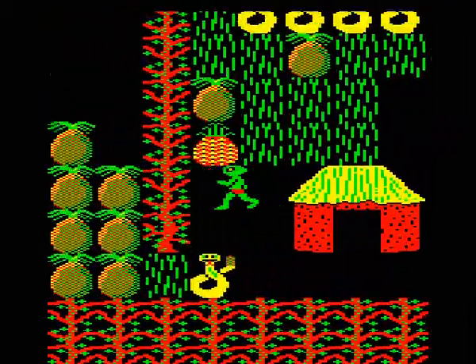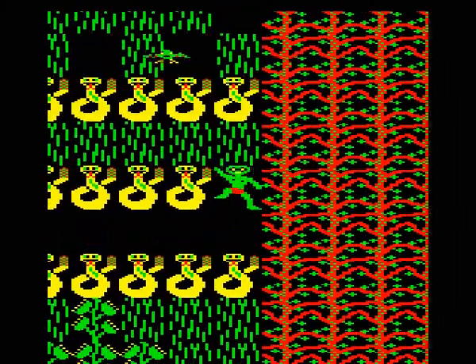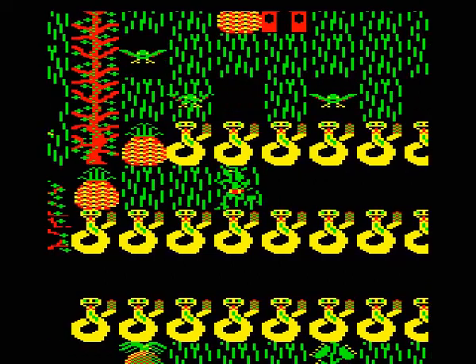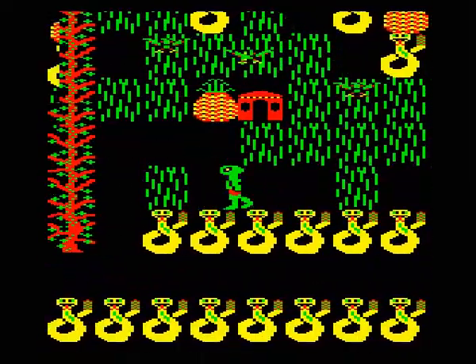We pop straight into this transporter which gets us to the bottom of the area where all those parrots were. We can see there's quite a lot of Venus flytraps. And we're keeping a few of those pineapples down there — well, you'll see later. I'll leave it as a surprise — you can probably guess why we're leaving those down there.